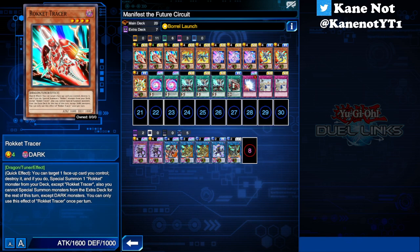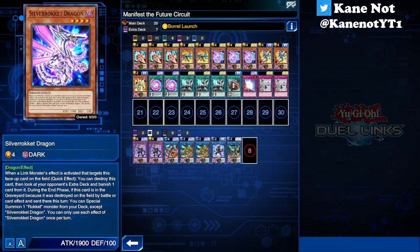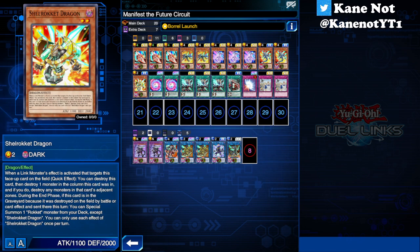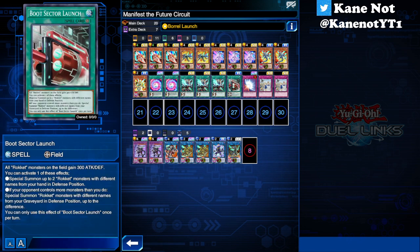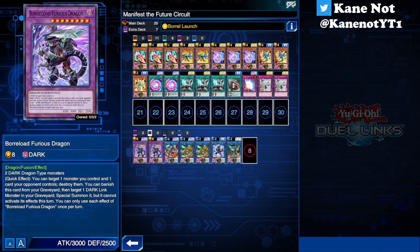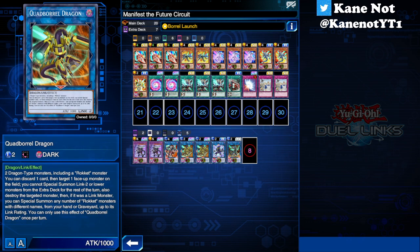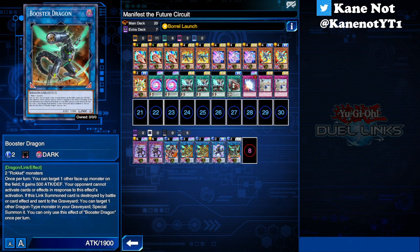First up, we'll see 3 copies of Rocket Tracer, 2 copies of Magna Rocket Dragon, 3 copies of Silver Rocket Dragon, 2 Metal Rockets, 1 Shell Rocket, 2 Rapid Triggers, 3 Quick Launch, 1 Boot Sector Launch, 1 Mirror Force, and also 2 Back to the Front. For the extra deck, we'll have 2 copies of Borreload Furious Dragon, 1 Borreload Dragon, 2 Quad Borreload Dragon, 1 Dillingus Dragon, and also 1 Booster Dragon.